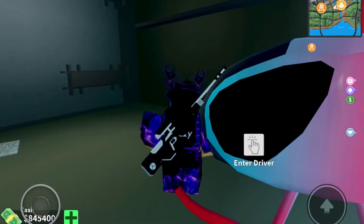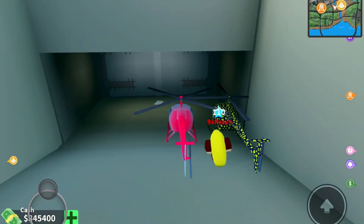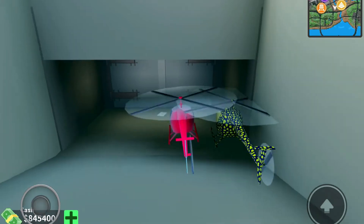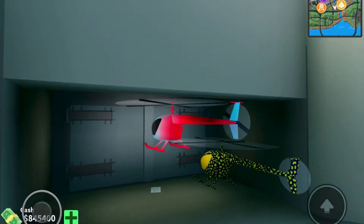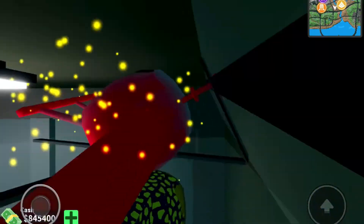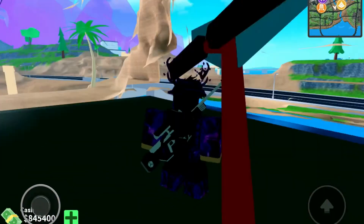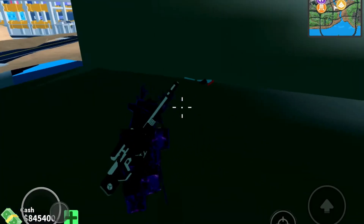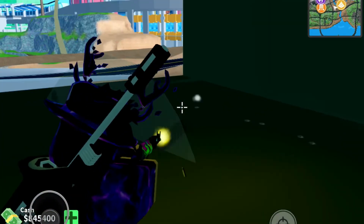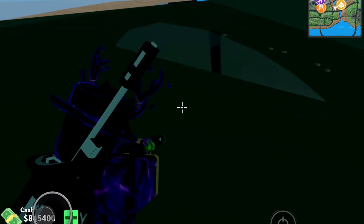There we go. What you're gonna do is just go up, and like that I got it — boom! There's my helicopter. 9x is trying it too but it doesn't work for him.